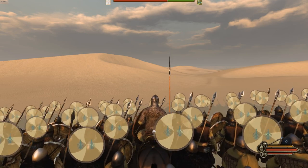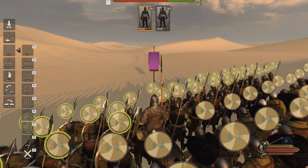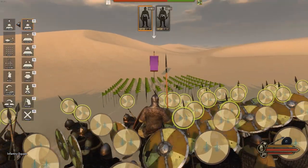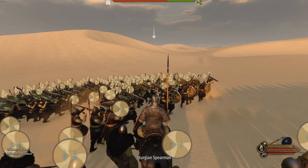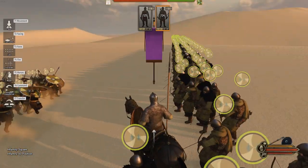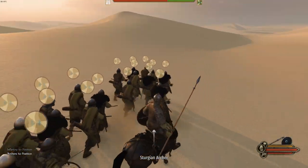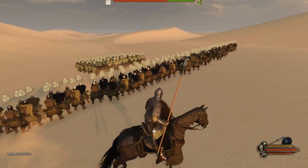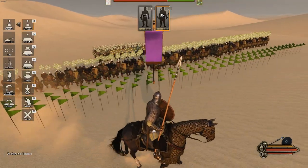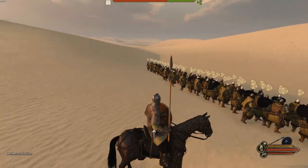I'll be showing you basically the best strategy in both multiplayer and campaign to win every single fight. What you want to do is put your infantry into a shield wall making a square formation, and put your archers behind them a decent amount to cover both sides and their flanks. Put them a little farther back so they don't aggro anything.